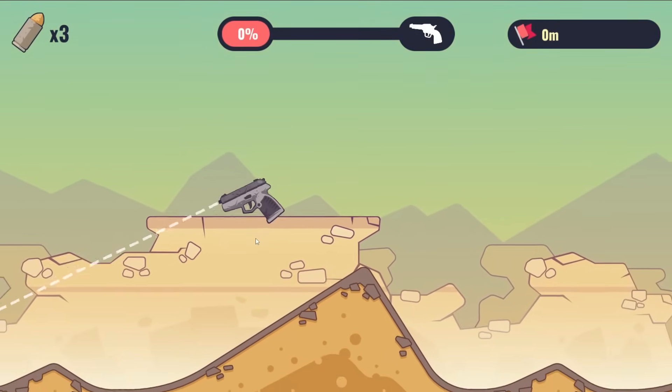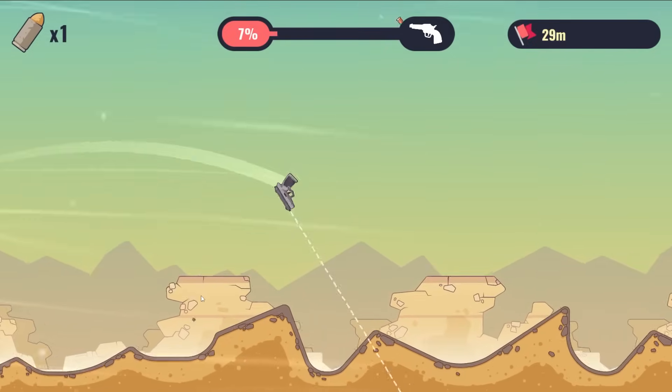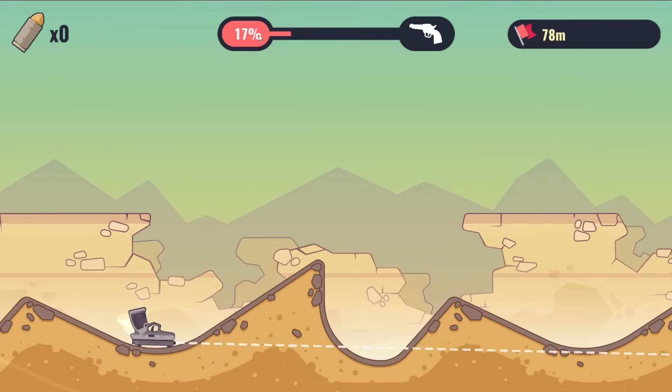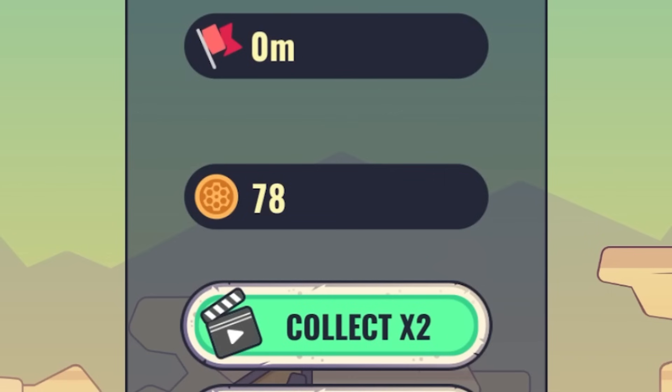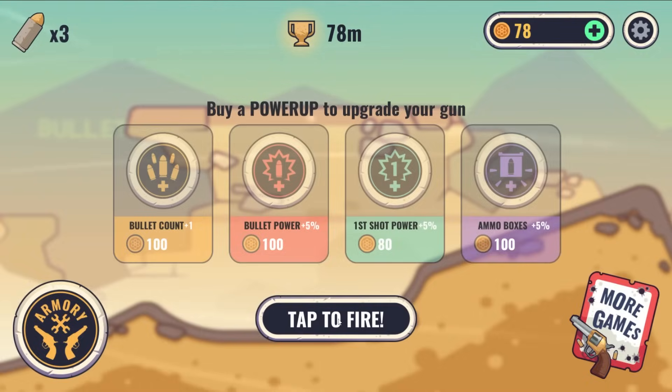Today we're going to do a lot of damage to the world, and we do that by clicking at a certain angle. We get three bullets and we get to see how far the gun's going to spin. The gun went 17% of the distance here. We got $78 — just kidding, that's trash. With that $78, we cannot buy any power-ups, so we need to play again.